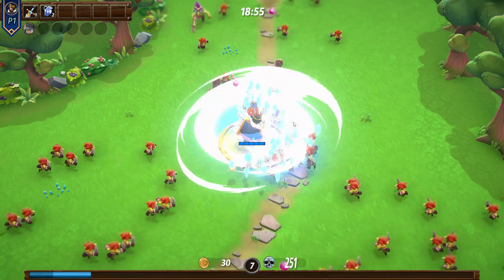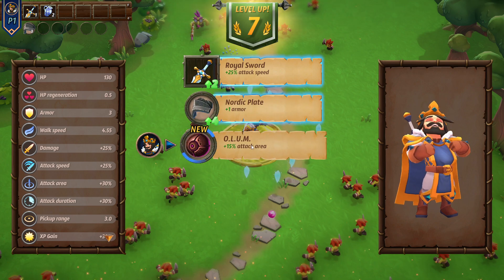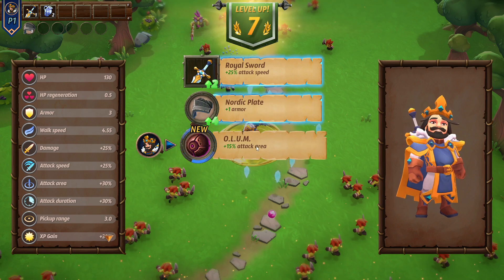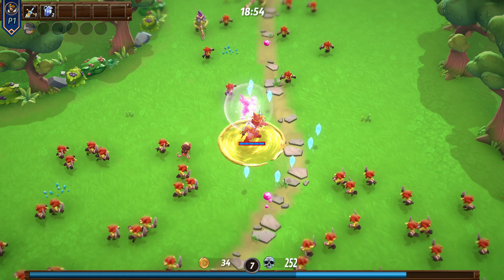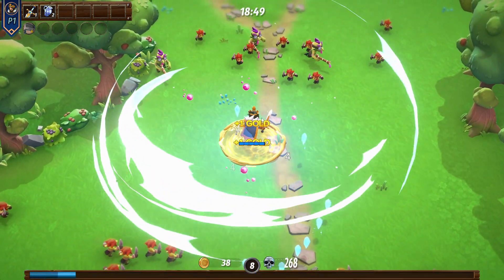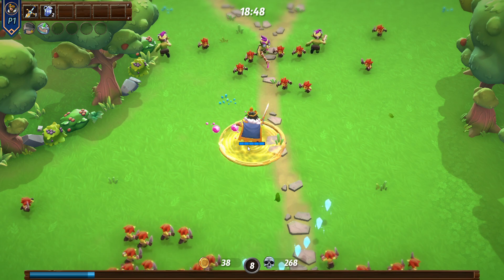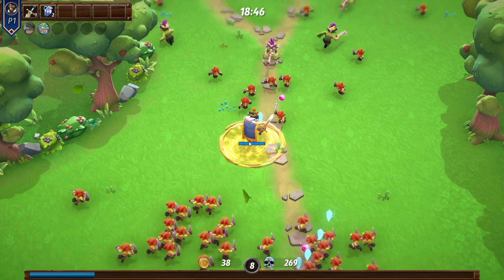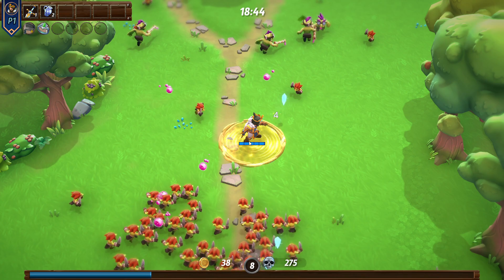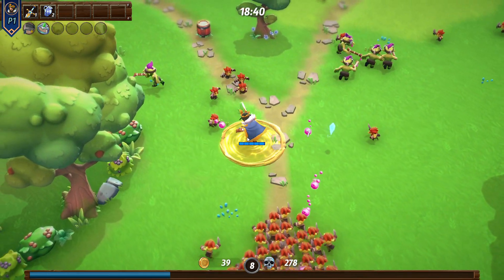These guys are going to come in and just die in the circle. So armor or attack area — the attack area does increase the circle around you from the brew's attack, but I want the armor. There are going to be rounds with melee only where you can just stand still and let the mobs come to you. Then you have rounds where you've got ranged guys shooting at you. Those crystals are XP crystals, so when I pick them up I get the XP.